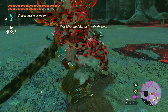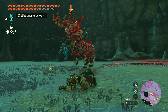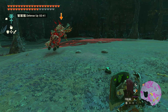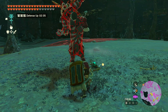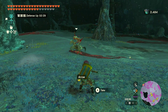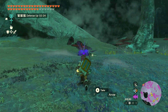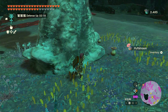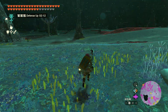I switched over to a Zora weapon. I wanted to hit myself with a Splash Fruit to increase its attack power, and then it went red, so I switched over to my Decayed Sword — a Decayed Royal Broadsword with a Silver Boko Horn on it. From there I also switched out to kill that Stalkoblin and collected a little bit of loot. There were some extra Push Rooms over here, which are always good to collect.